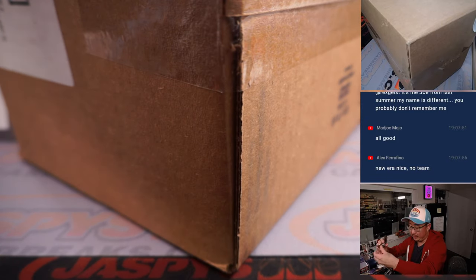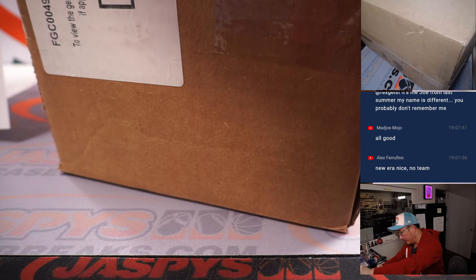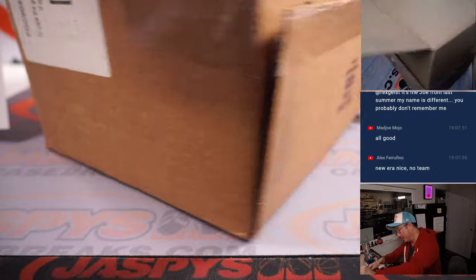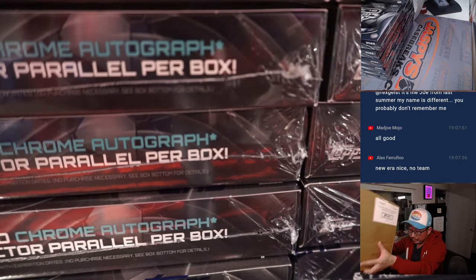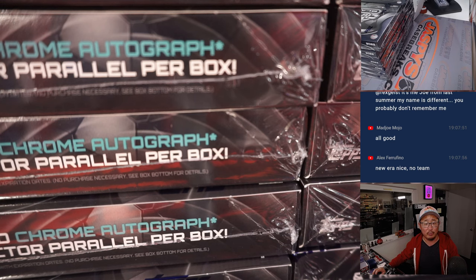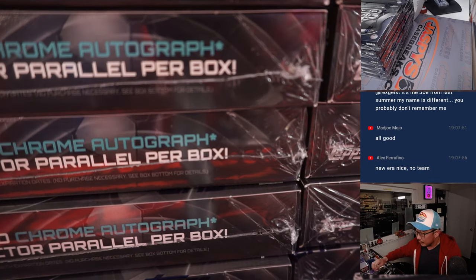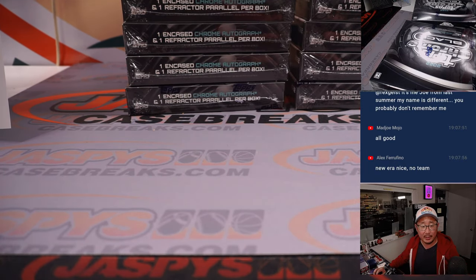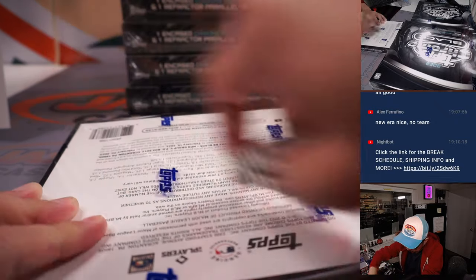Let's pop this case open and see what we got here. We have another case of Topps Chrome Black loaded up. Topps Chrome Black actually had a pretty solid price point. We got some base cards in there plus one encased card per box — old school guys, new school guys, a lot of parallels, a lot of numbered cards. A lot of big hit potential in here. Good luck.